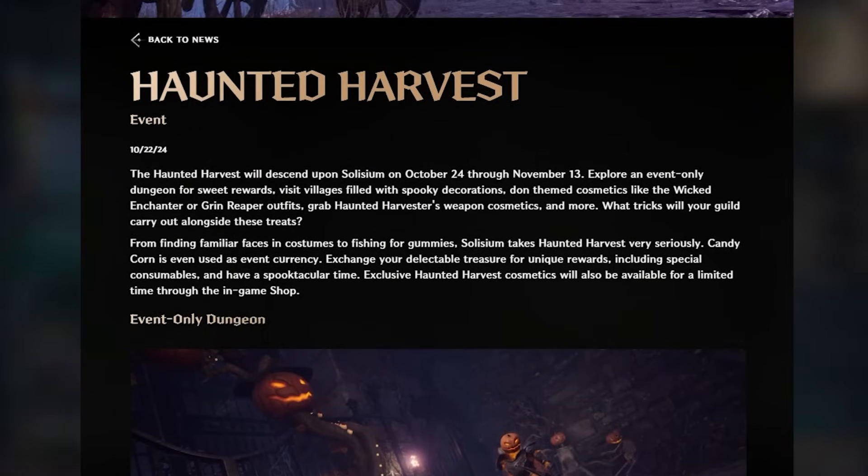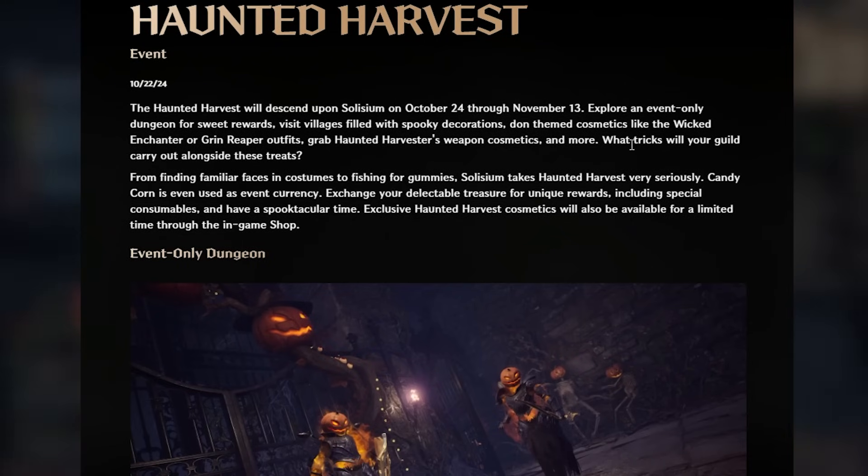We've got the Haunted Harvest event — we finally got some explanation as to what this event is. The Haunted Harvest will descend upon Solisium on October 24th, which is two days from this video, and it will last until November 13th. Explore an event-only dungeon for sweet rewards, visit villages filled with spooky decorations, don themed cosmetics like the Wicked Enchanter or what I'm assuming is the Grim Reaper outfit, grab a Haunted Harvester weapon cosmetic, and more.